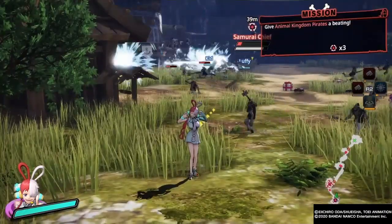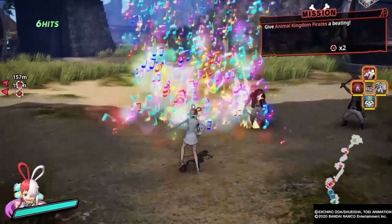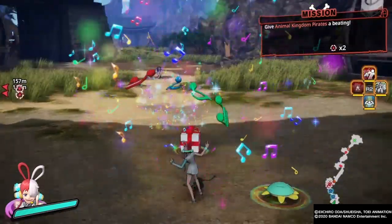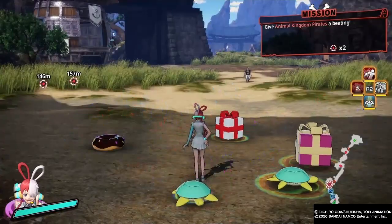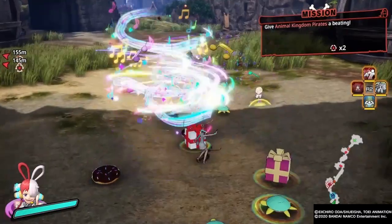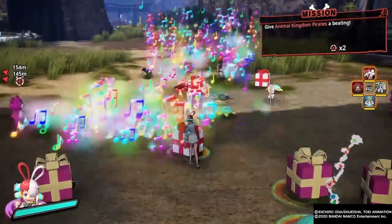First off, we got her taunt, which is pretty cute, but nothing that major for a taunt. And that's her square-triangle combo. And then square-square-triangle. I really like the look of her moves. And then three squares into triangle.